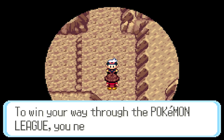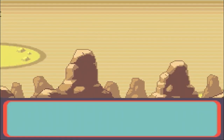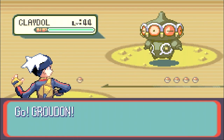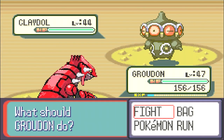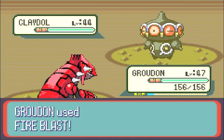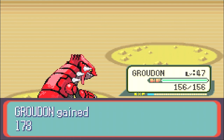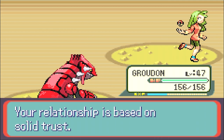To win your way through the Pokemon League, you need the trust of your Pokemon. I trust my Pokemon. Pex — Pexilize there. Cradily — oh no. I don't think I actually have anything against Cradily. I mean, I got a water Pokemon. I don't think Earthquake will do. Fire Blast won't do either — well, it'll probably help with the sun, but it's going to withstand it though. Your relationship is based on solid trust, okay.